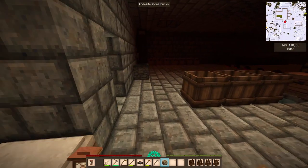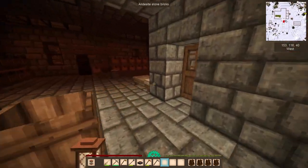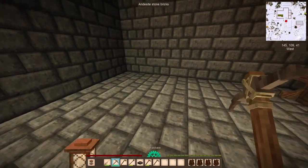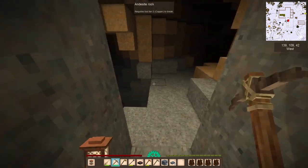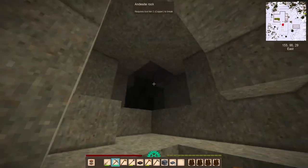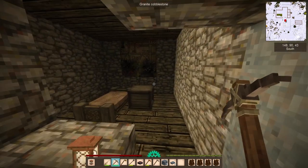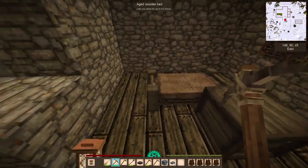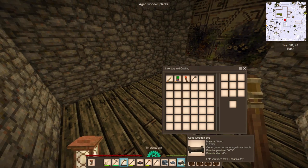The cellar is done and we have a nice little smelting area. I've also done a metric ton of exploration, and I found something interesting nearby. There's an aged wooden bed right over the top of my new home. This is the only way to get one of these. The aged wooden bed lets you sleep nine and a half hours.